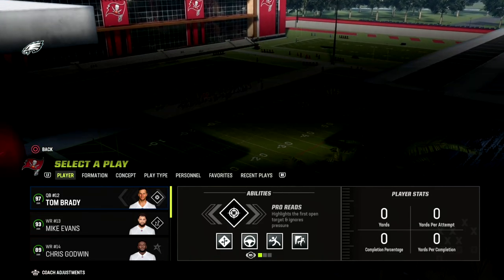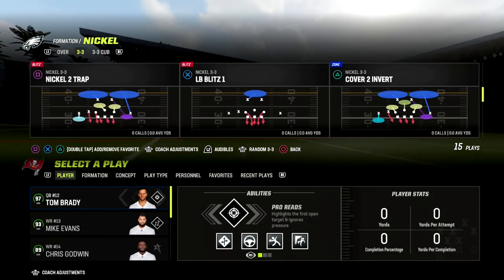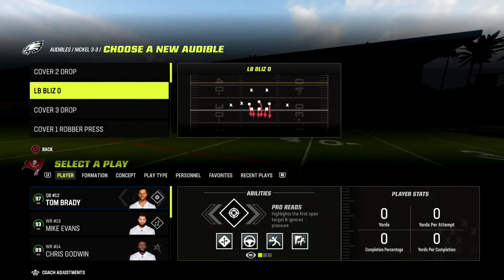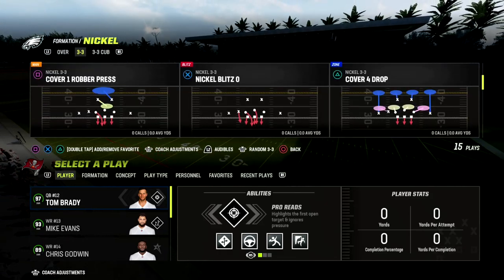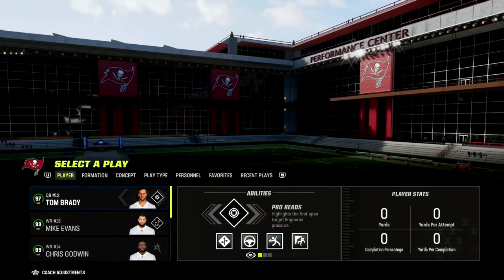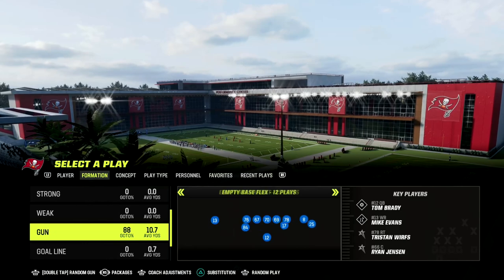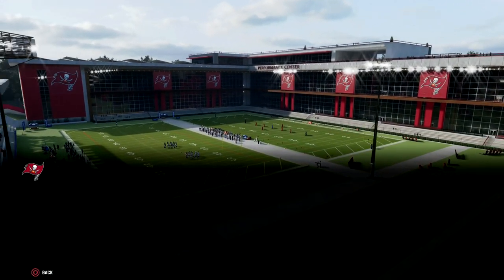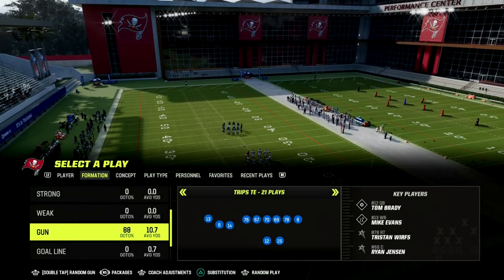If you want to get my entire Trips Tied In Offensive Ebook — the formation we're discussing today — make sure that you join my Patreon. The link is in the description. By joining, you'll get access to all of my Madden 23 Offensive and Defensive Ebooks. We have 16 different guides available, and for just $10 you get access to everything.